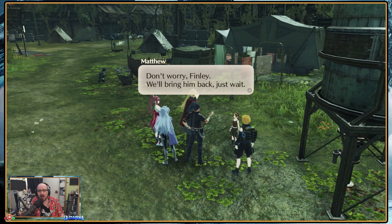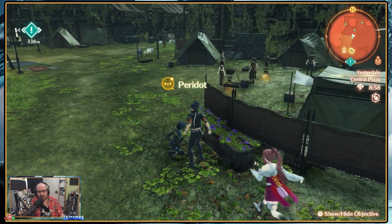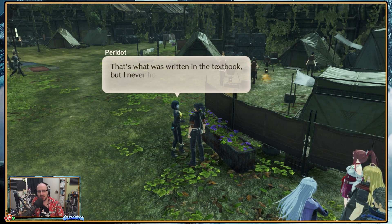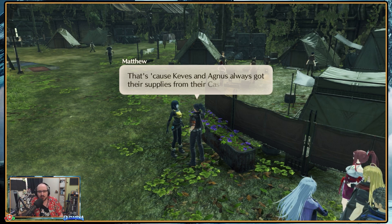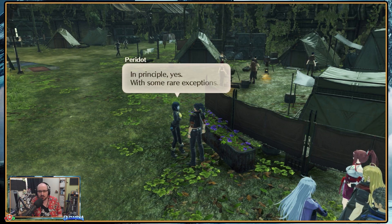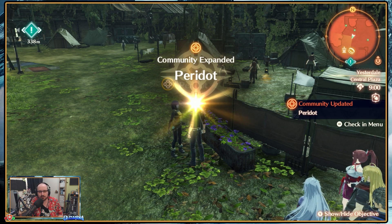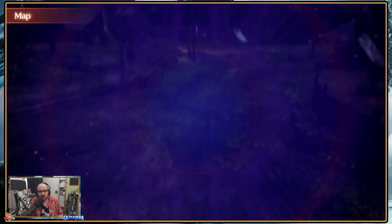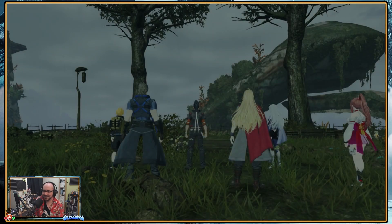It's the kiddo we just saved. Axel — don't worry, Finley, we'll bring him back. When food is scarce, one may till the soil and plant glitter radishes — that's what was written in the textbook, but I never honestly thought I'd see the approach applied. That's because Kevin and Agnes always got their supplies from their castles. I'll just have to get used to this new mindset of self-sustenance. Anyway, let's go to our actual destination instead of talking away through town. Quests!